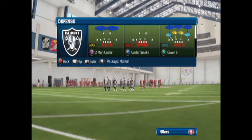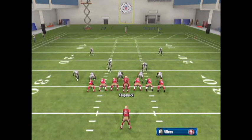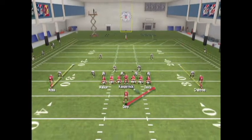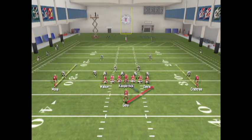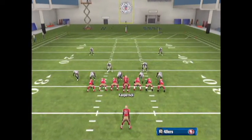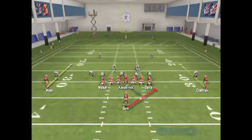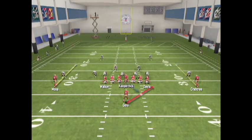We're going into a nickel normal two man under. As you can see, it's a basic defense a lot of people run - man coverage with the corners up about to press. You're going to see the difference between how you play against man versus zone. Running against man and zone there's not too much difference - the main reason I wanted to break the videos up is because of how the passing plays differ. Let's go ahead and check out this run so you can see what it looks like - it's actually a stretch play.